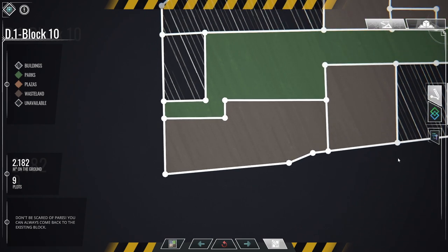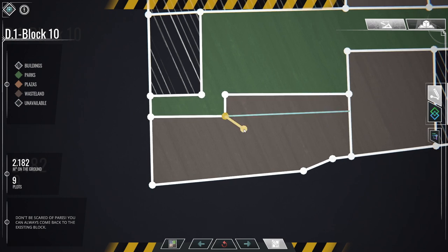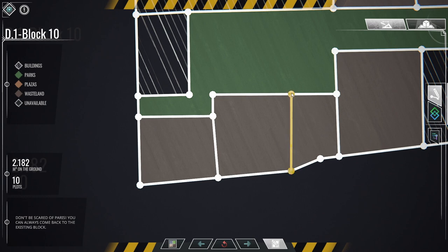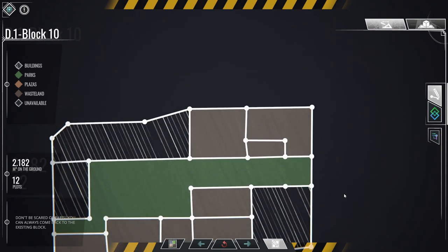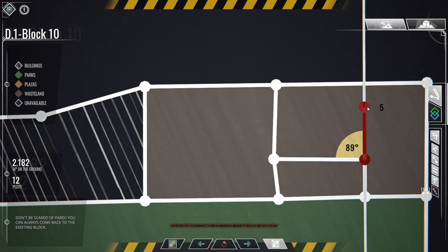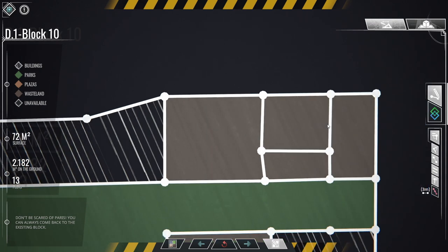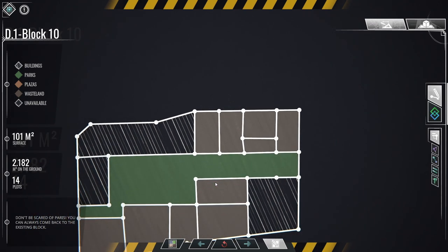Now let's look at the path plots. I'm going to slice them into smaller plots because I want to keep something that looks like the original block — no oversized buildings. I'll slice directly down there and keep the shape that existed — the trace of the past, in a way. I can activate the drawing aids: they show angles, distances, parallel and perpendicular guides. These help you make the best decisions, so if I want a perpendicular cut here, that looks cool, and I'll slice another one in two as well.